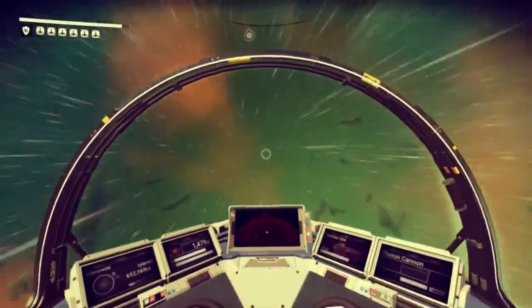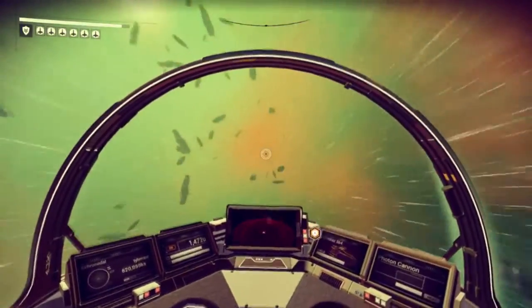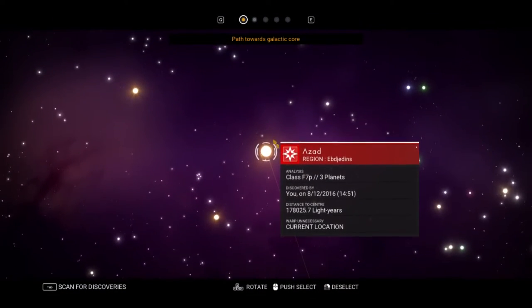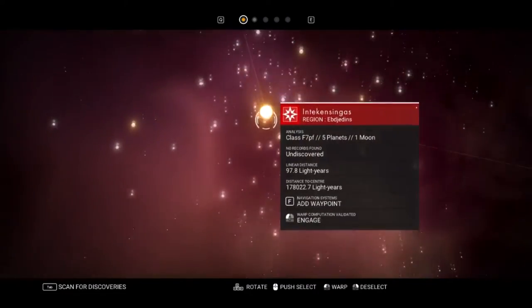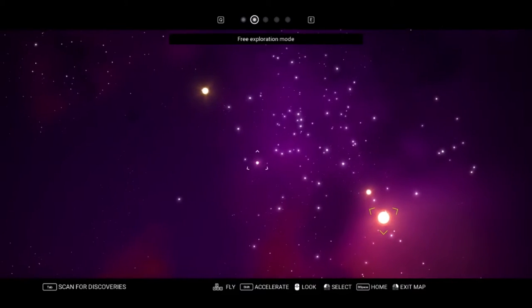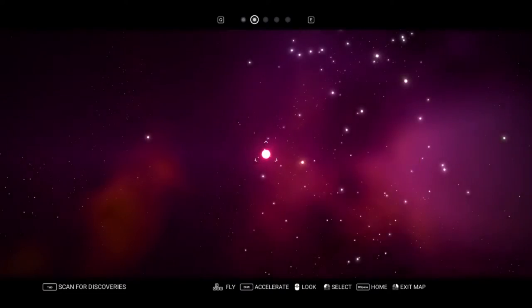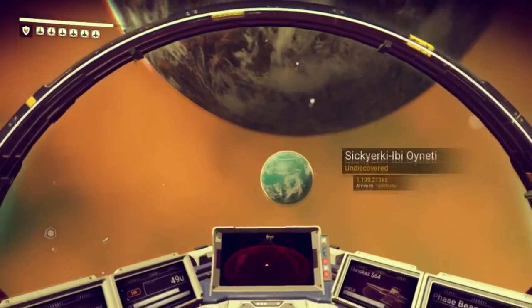I thought there were three worlds in this system. Perhaps from the space station we'll be able to see all three of them. Let me check my galactic map — three planets, it says so. It has a very definite course it wants me to go to, but I don't want to go that way. If I wanted to go to that star... Warp Reactor Sigma required. So where is the third planet? Oh, there it is. We haven't discovered that one yet.